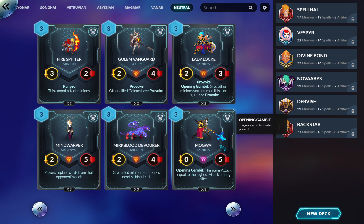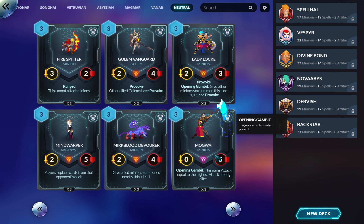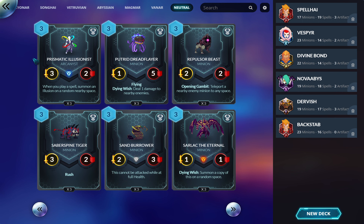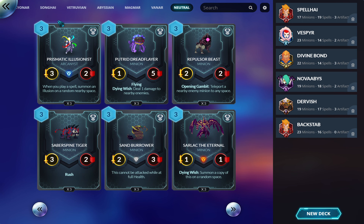This three-drop buffs your stuff — it probably fits in somewhere where it's really, really good, I just don't know what it is. The effect is very powerful. Drop this with Magmar, you can play the three-drop that makes it a seven-five, it'll probably survive its first turn and go kill things. It does seem gimmicky, but it's a lot of health for three mana. Maybe in Divine Bond as well, where you don't care that it's zero attack — it's just bonus points.